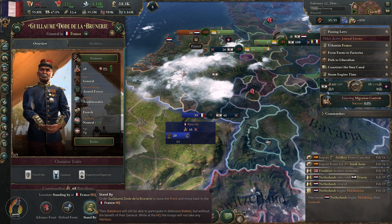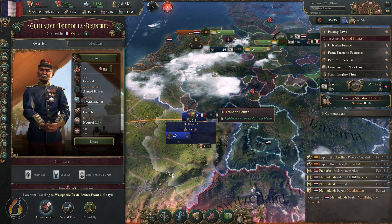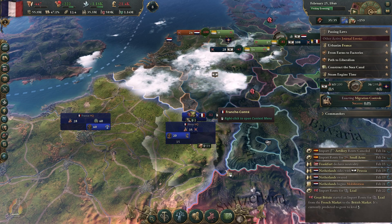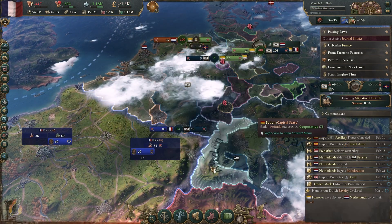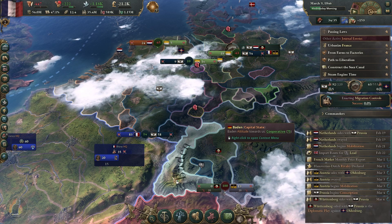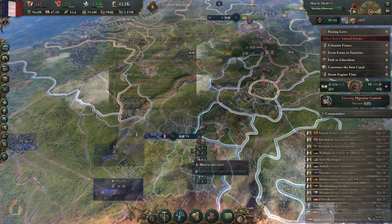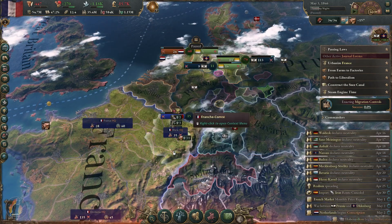We are now going to the military tab. We'll mobilize and put forces onto this front. We'll call up the divisions as we need them — mobilizing all armies at the same time so the economy is not hurting too badly. We're now at war.